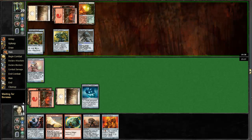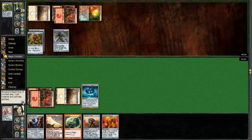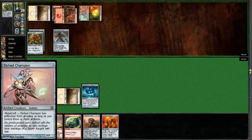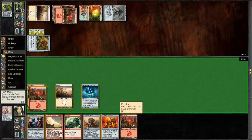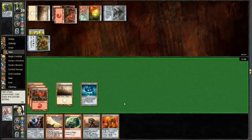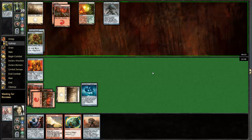I wonder if he'll equip his Glint Hawk Idol. No. This guy sucks — jeez, for a rare. I can play a creature right now, could shatter something, so just wait. With Liquid Metal Coating I can shatter anything, so I'll just develop the board some more. I'll play Replica — I'll trade with his Copper Mirror if he wants.